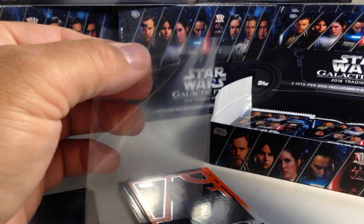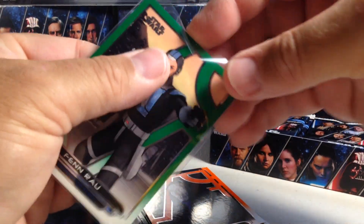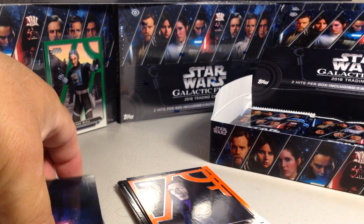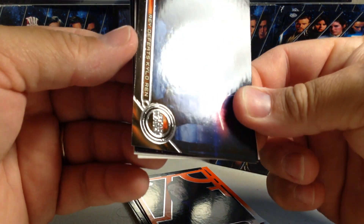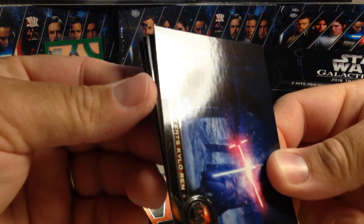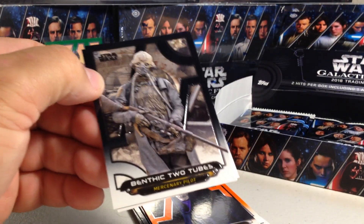Our auto's in a different spot, so this next card is going to be an auto. Well, it's got a little tab hanging on there. Ventress Two Tubes and Goss Tours — so this is not an auto pack.